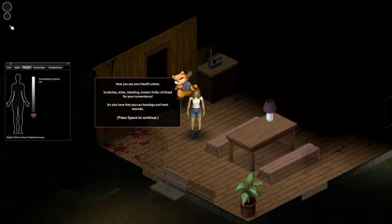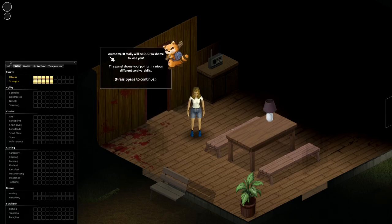There was no hope of survival. This is how you died. Here's your health status — scratches, bites, bleeding, broken limbs, all listed for your convenience. It's also here that you can bandage and treat wounds. It really will be such a shame to lose you. This panel shows your points in various different survival skills.